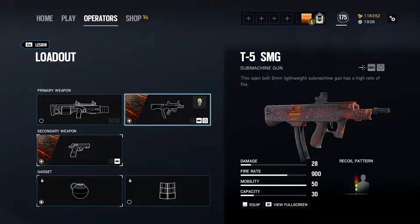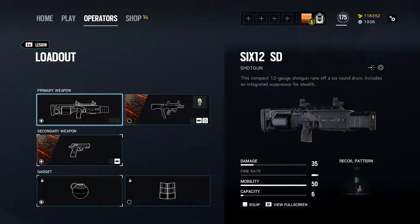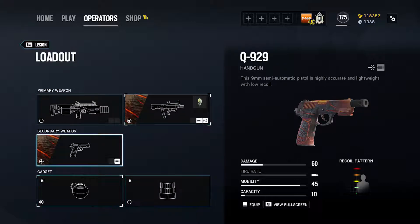Lesion's alternate primary weapon is the 612SD Shotgun, which is identical to Ying's, but Lesion's variant has an integrated suppressor which cannot be removed. This weapon isn't particularly strong, but if you know you are going to exclusively anchor the objective in a very enclosed location, then it could be a viable choice. Additionally, the suppressor could confuse the attackers during their last minute push, so this is worth considering. Lesion only has access to one sidearm, the Q929, a respectable pistol that packs a decent punch.